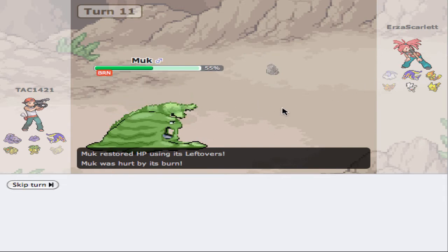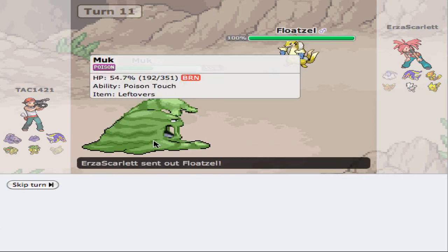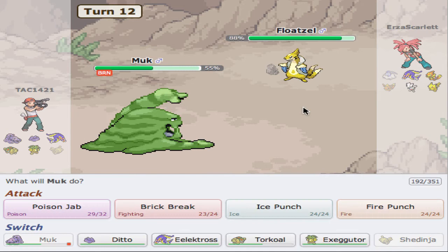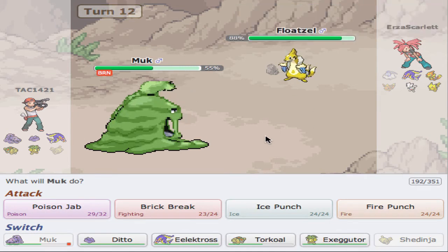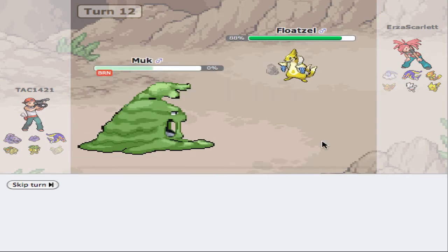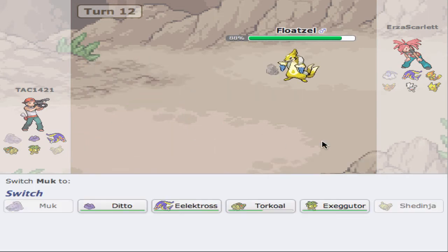I probably could have swept with Muk if he didn't burn — but what can you do? Floatzel — I'm just going to Poison Jab; it's probably the best thing to do. There's the Waterfall, it's going to knock us out unfortunately. Now I'm going to go into my Exeggutor.